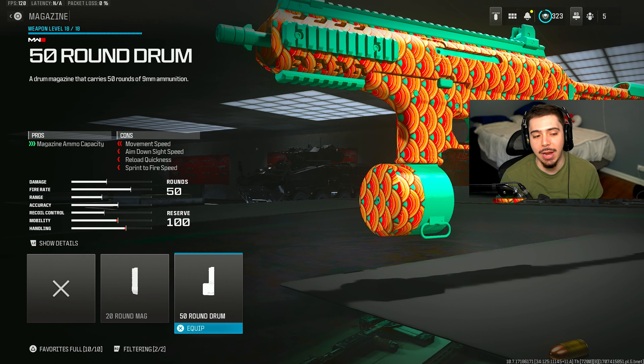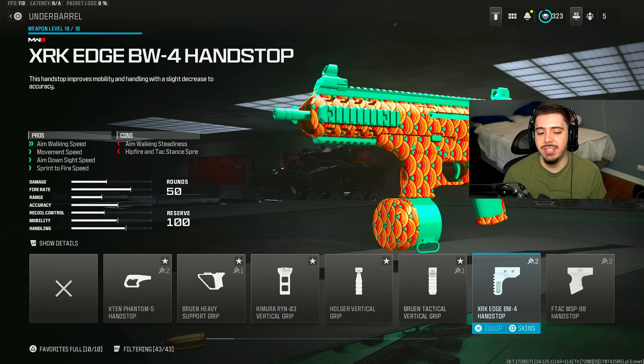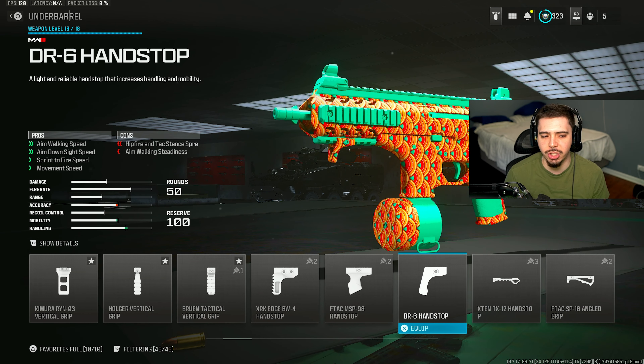My first attachment is a 50-round drum so I can take out multiple enemies without having to reload. I then threw on the DR6 handstop for a huge increase in my mobility so I can make some flashy plays and just be more mobile overall.